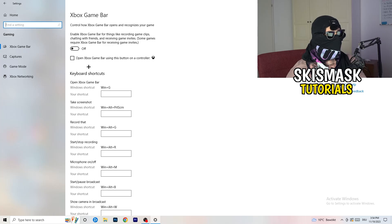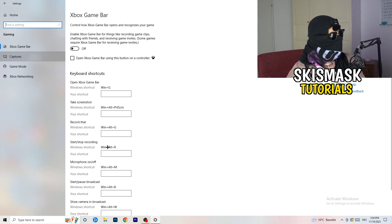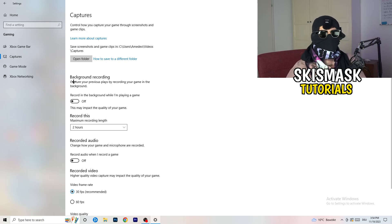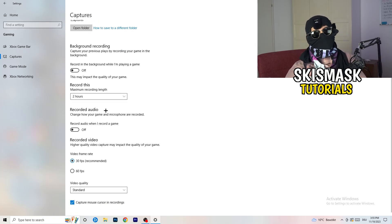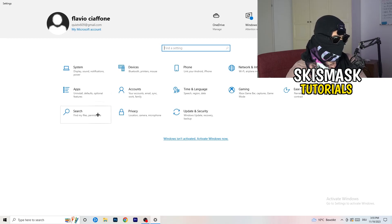Just turn Xbox Game Bar off. Then click into Captures on the left side. Under Background Recording, find 'Record in the background while I'm playing a game' and turn that off. If you want to record your game, use proper software like OBS — don't let Windows record in the background as it wastes performance and can cause your game not to launch. Also go to Game Mode and check whether your PC performs better with it on or off — it varies by machine.